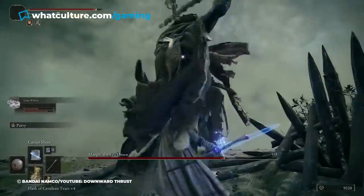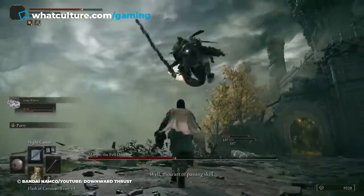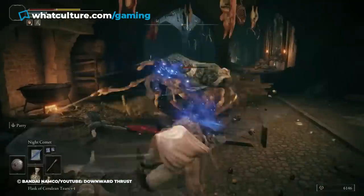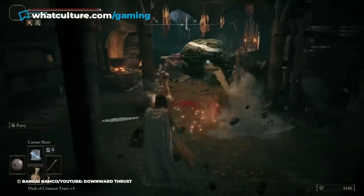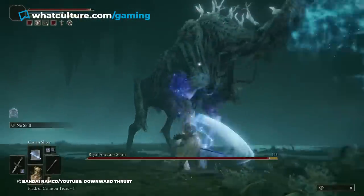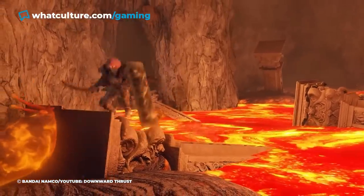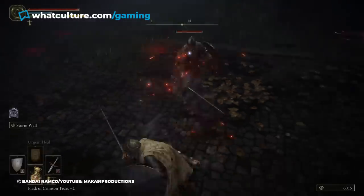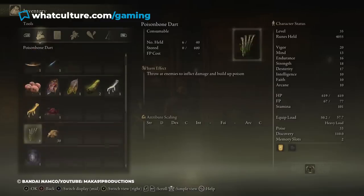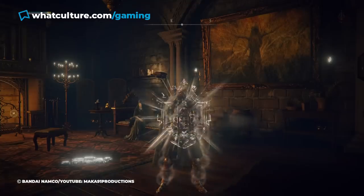What the item doesn't inform you, however, is that holding one in your inventory gives a permanent 5% debuff to health. And though that doesn't sound like much, a smaller health bar can make a significant difference, especially during the early hours of the game. With Soulsborne players having a habit of hoarding consumables, it is possible that this status effect has been afflicting players for a while without them even noticing. So to avoid this debuff, it's recommended to use Fia's Blessing immediately after receiving it.